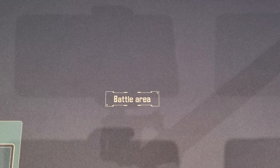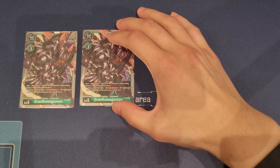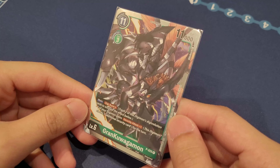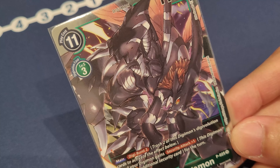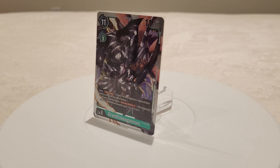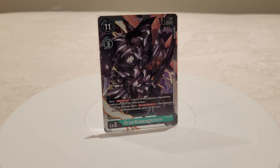That's it for level fives. Let's talk about our level sixes, where of course we have four copies of Grand Kuwagamon — the promo that came out in BT4 Great Legend, making a huge comeback from over a year ago. Its main ability is your Digiburst king: if you Digiburst two cards, you get security plus one, and every two additional cards you Digiburst, you gain an extra security check, which lets you do massive security checks and deal massive damage.